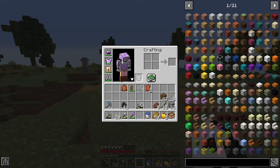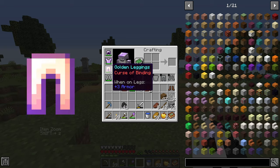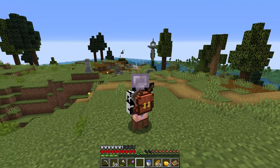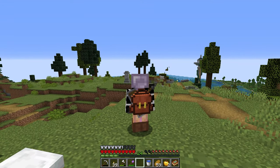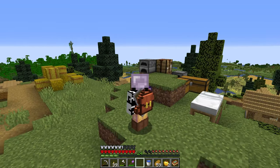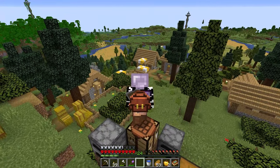Next up is the Cosmetic Armor mod. This mod lets you change the armor that you actually see on your character without changing the actual armor stats. As you can see, I've got some iron armor, curse of binding gold leggings unfortunately, and some modded gem armor on top, but I can change the cosmetics with a little tool to make it look like I'm wearing leather boots. Since I have a backpack mod installed, I can also display the backpack on my back using this.